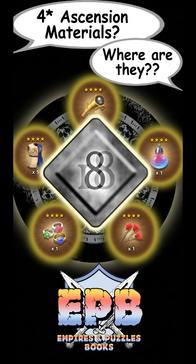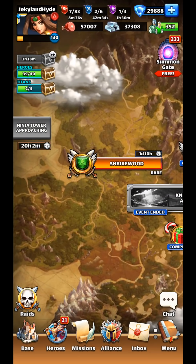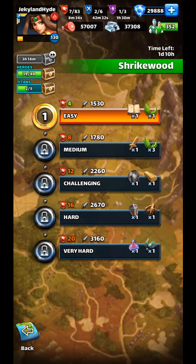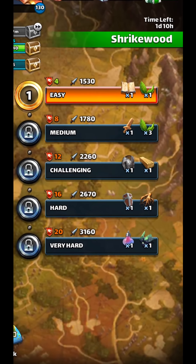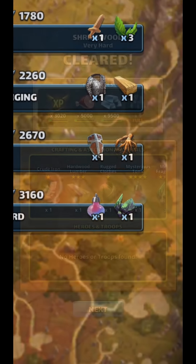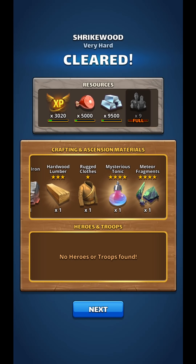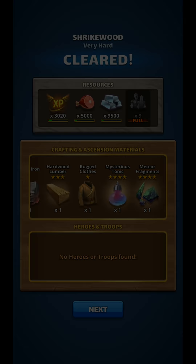The number 8 spot to find 4-star Ascension items is in one of the 6 rare quests. A couple times a month we will get a rare quest — either Mount Umber, Shrikewood, Frostmarch, Four-Holm Pass, Shiloh Desert, or Merlovia. Each of those has at least one 4-star Ascension item and one 3-star Ascension item. That is a great place for free-to-play and cheap-to-play players to find consistent items.